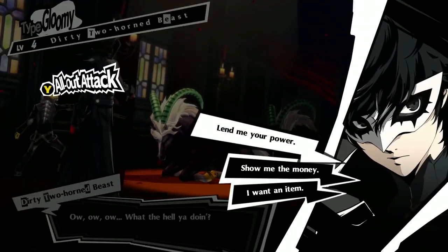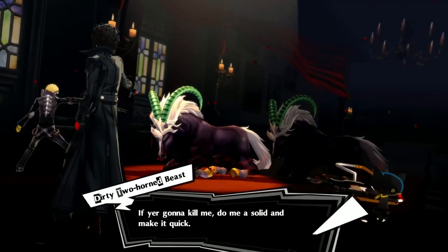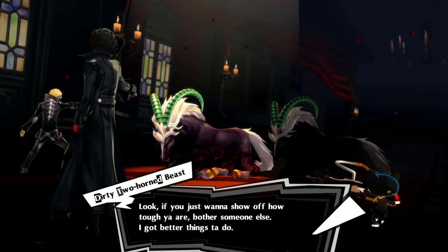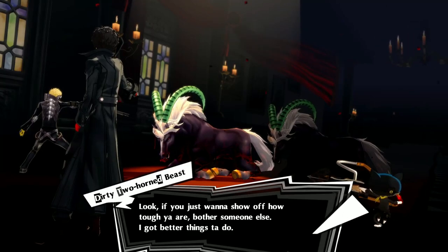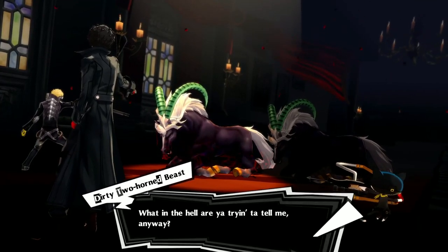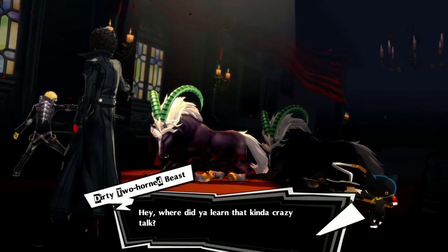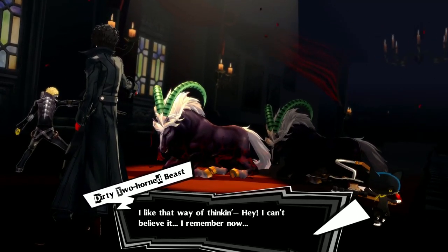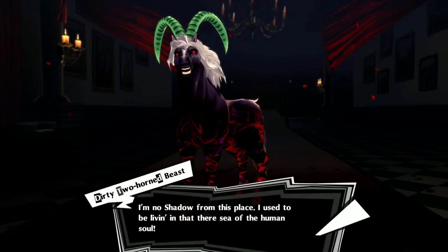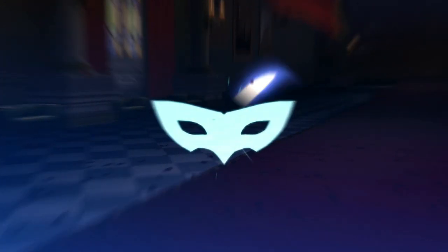Third time's the charm — I finally got a Bicorn! The shadow talks about doing whatever it wanted and knowing it would catch up eventually, asking us to make it quick. After negotiating, it awakens and calls itself Bicorn, joining our party.